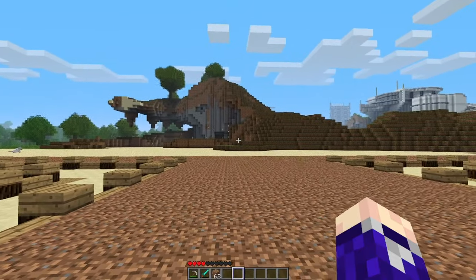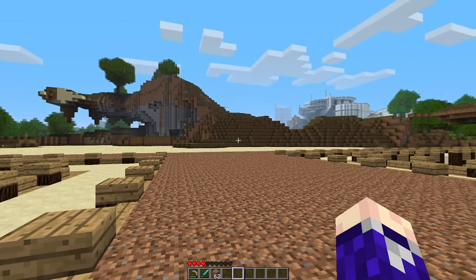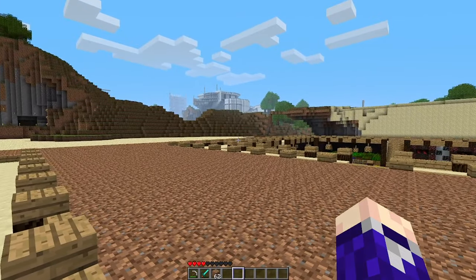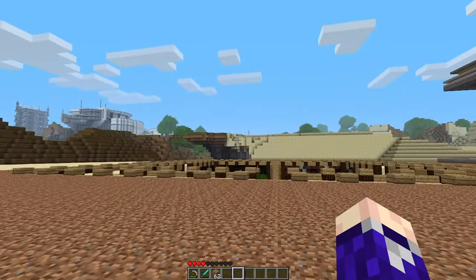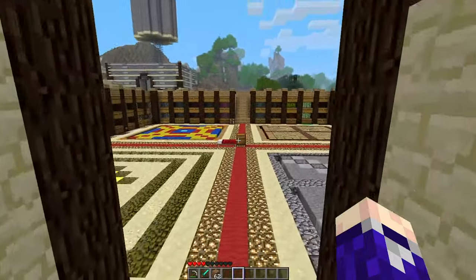I think we are going to make another one over here - same kind of thing, probably another glitched one because they're a lot of fun to make. In the meantime we're going to have to go to the nether, go to the other side of the portal, and make sure no one comes through, otherwise it'll probably generate one right here again. So I'm going to go do that right now.